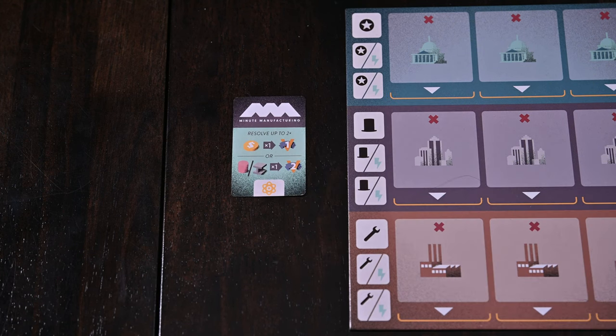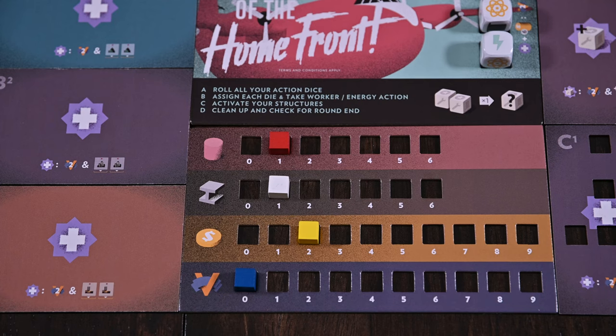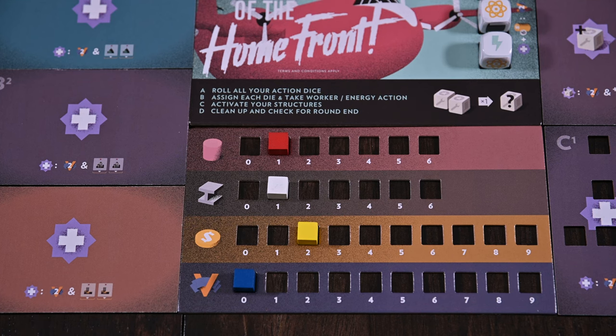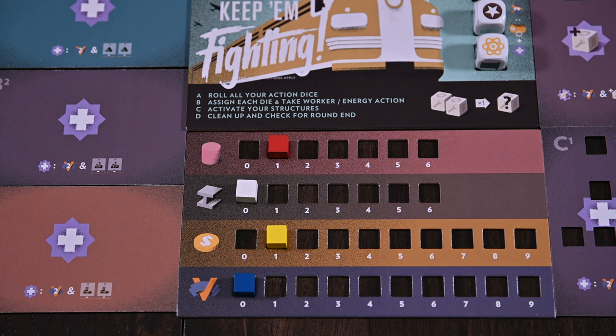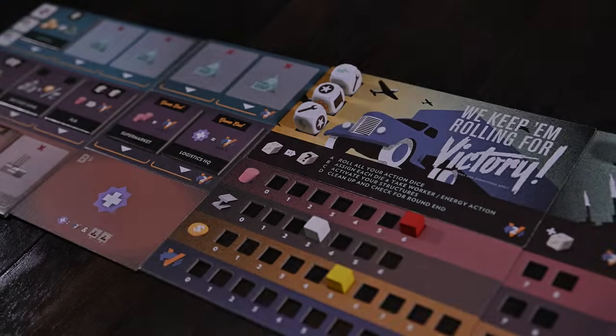Your company card is now an action space you can utilize throughout the game. You'll choose a starting player, and each player will obtain starting resources based on their turn order. The first player will receive the most resources, then second, third, and fourth. This is different than many other games. You're now ready to begin.